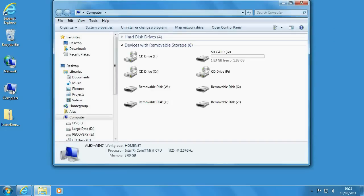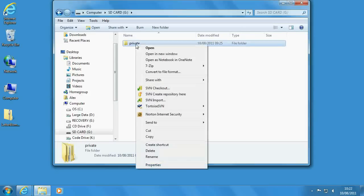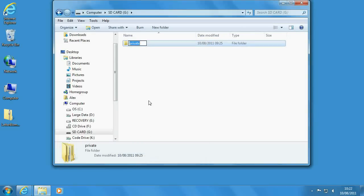Go into your computer. If your SD card is already in, you will be able to see it listed there; if not, put it in. Then go into it. If it's got a folder called 'private' on it, which it might, you should rename that — I recommend 'private_old' so you remember what it is — because this download you've just got will create a new private folder.